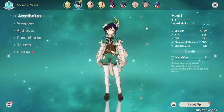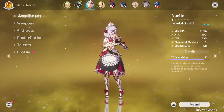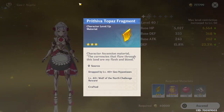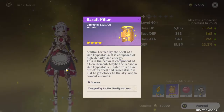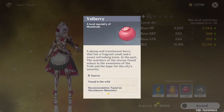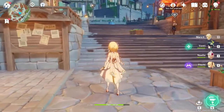For Noelle - the only reason I would be ranking up Noelle is because I don't have any good geo characters. She needs the Prithiva Topaz Fragment, which you do get for being adventure rank 28, or you can defeat the Geo Hypostasis at level 40, or defeat the Wolf of the North challenge. Of course you can craft it as well. The Basalt Pillar is the only way you get this - by defeating Geo Hypostasis. You're also going to need some Valberry found in the wild, and some other common drops.